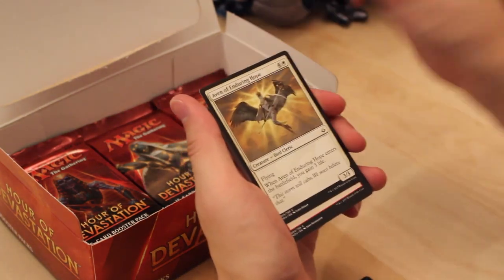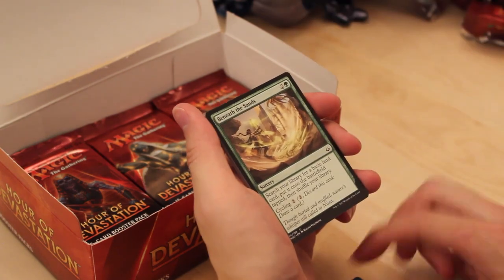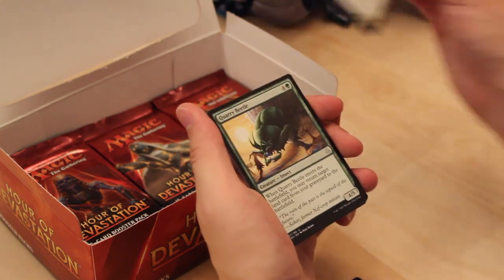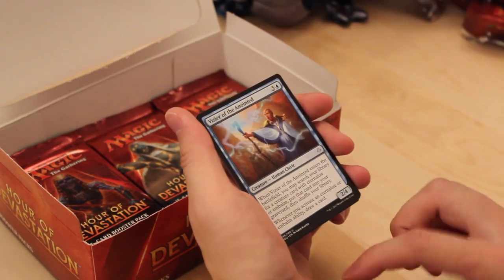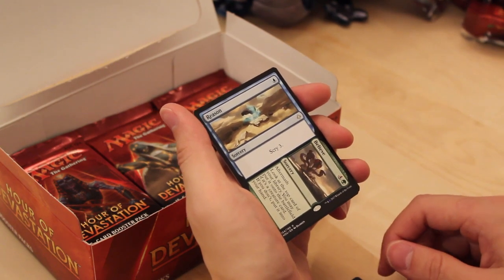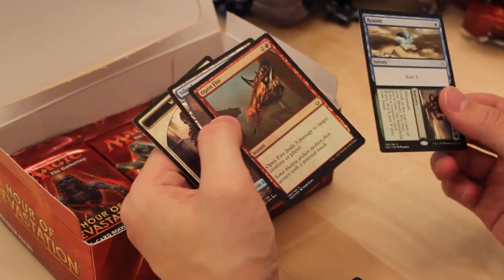Proven Combatant. Aven of Enduring Hope. Blur of Blades. Frilled Sandwalla. Lethal Sting. Beneath the Sands. Granitic Titan. Desert of the Fervent. Seer of the Last Tomorrow. Another Resolute Survivors. Quarry Beetle. Vizier of the Anointed. And a Reason to Believe — I thought this card was uncommon, that sucks. And a foil Open Fire.